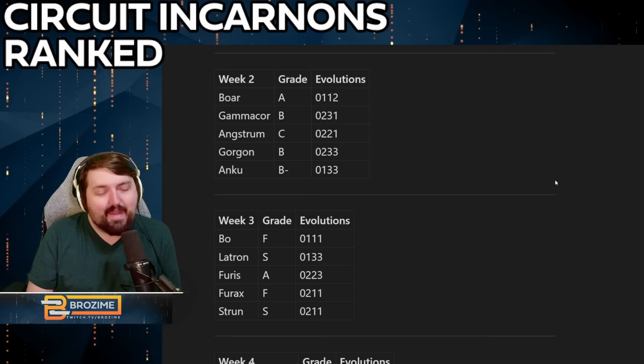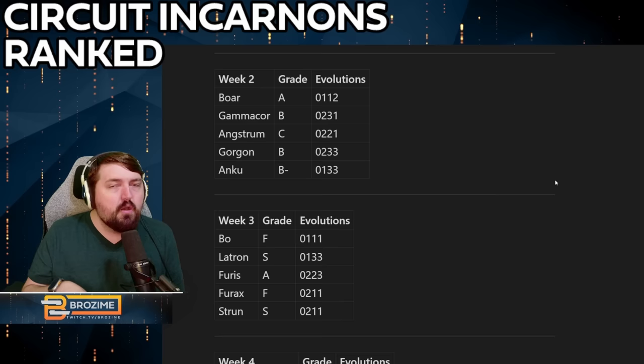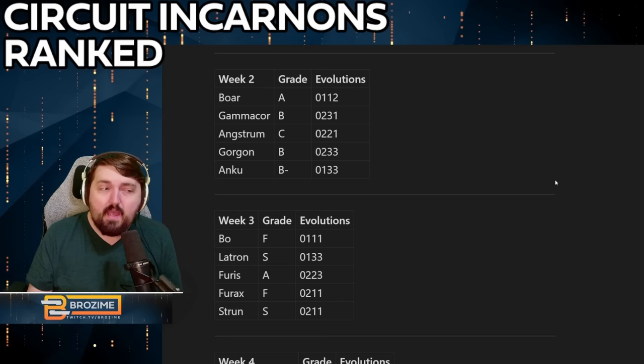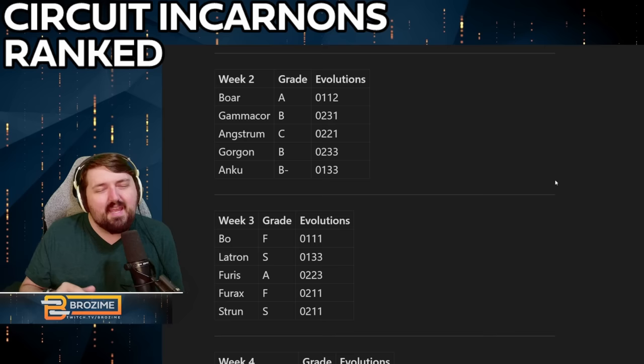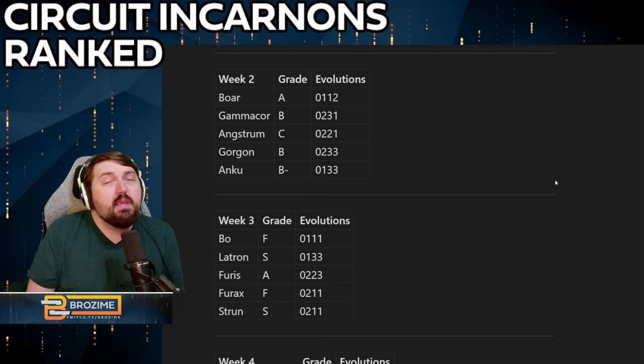I have some misgivings about the Synoid Gammacor at B. It has benefits — including constantly generating energy — but the big downside is it doesn't always proc impact on its AOE, only on direct hits. If it always procced impact on its AOE it would be much better, since you'd take more advantage of the Hemorrhage mod. As it stands the AOE is also not super large and a bit slow with its suck-in mechanic. Overall the Gammacor is more of a utility weapon.